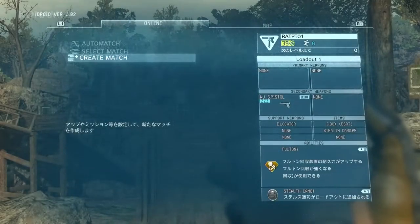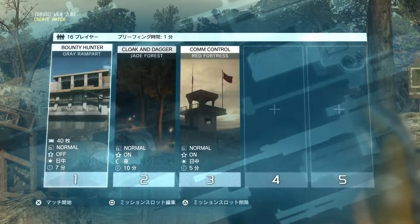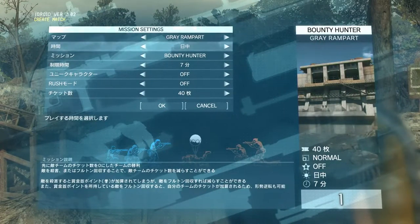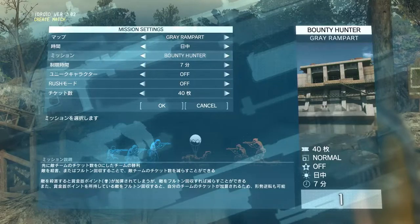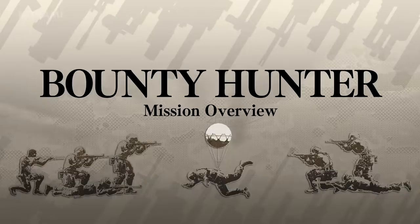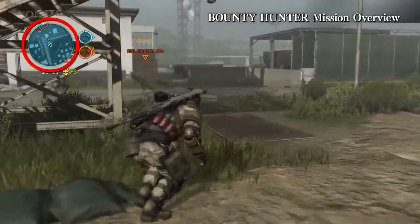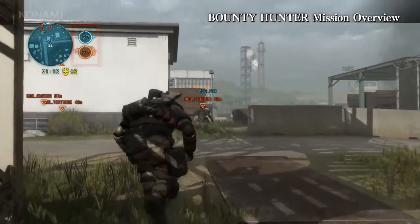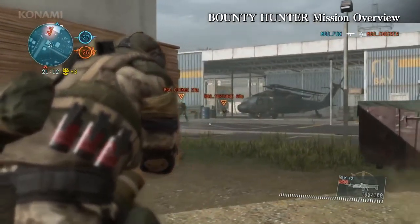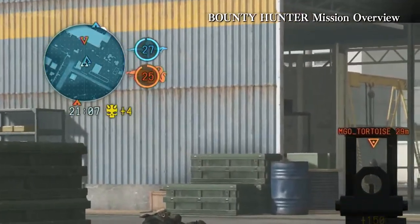So now that we've explained the classes, let's jump into an actual mission. There are several mission types to choose from, but for today we'll introduce you to the Bound to Hunter mission. The premise is fairly straightforward — all you have to do is eliminate as many enemy players as you can. At the top left of the screen you can see the map, and next to it you see the remaining tickets for both your team and the enemy's team. Whenever you kill or Fulton and recover an enemy, a ticket is subtracted from the total. If the enemy's tickets are reduced to zero, your team wins.